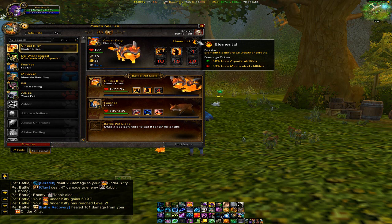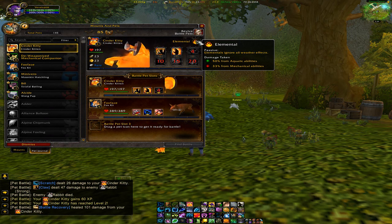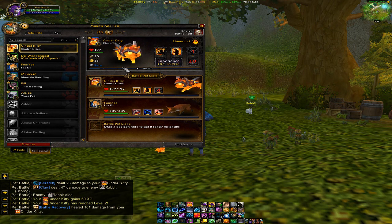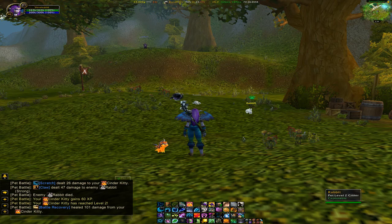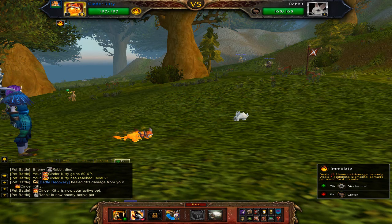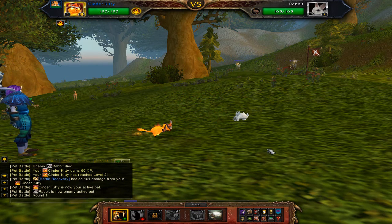I'm very excited — this is pretty fun. It is considered an elemental, which I mean, it is on fire, so I think that's a little obvious. It ignores all weather effects, which is pretty cool, has increased damage from aquatic abilities, but 33% reduced damage from mechanical, which is a bit lame. And it's spinning — I can't even.